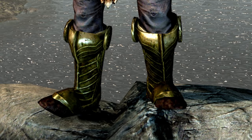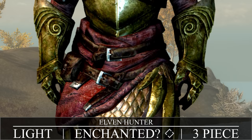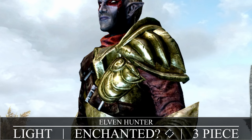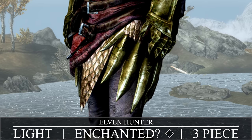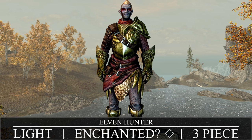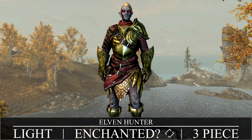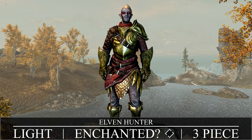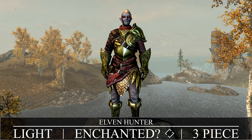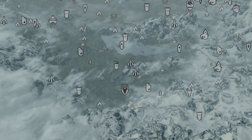Now we're onto the first of the light armors that actually requires a quest to be completed to be crafted — the three-piece unenchanted Elven Hunter Light Armor: the armor suit, boots, and gauntlets. When you get to the point of crafting it, you'll need Elven Smithing unlocked as well as the quest Once a Hunter completed. Materials required: leather strips, leather, refined moonstone, and iron ingots. We're heading to Falkreath for this quest.